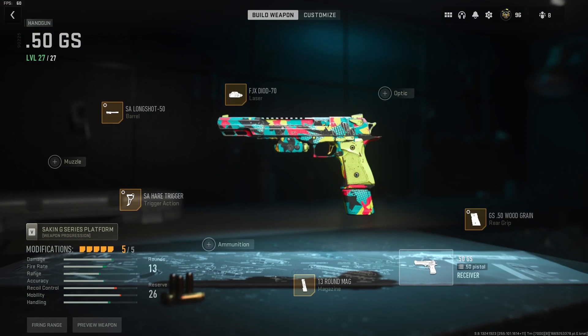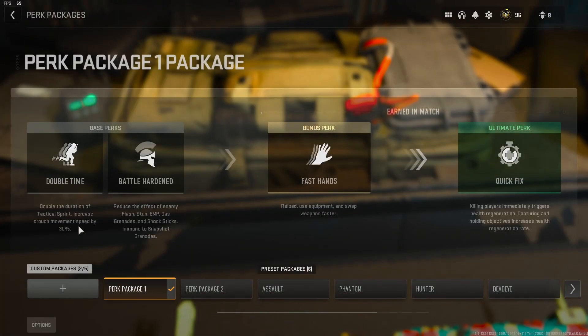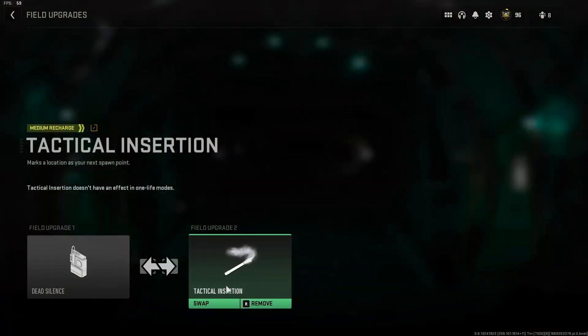Let's take a look at the rest of the class, starting with the secondary: my 50GS with the Longshot 50 Barrel, the FJX Diode 70 Laser, the SA Hair Trigger, the 13 Round Mag, and the 50GS Woodgrain. If you want the exact tunings for this, go check out my class setup on this weapon on my channel. Tacticals: the Stun Grenade. Lethals: the Simtex. Perk Package 1 — Double Time, Battle Hardened, Fast Hands, and Quick Fix. Field Upgrades: Dead Silence and Tac Insert.